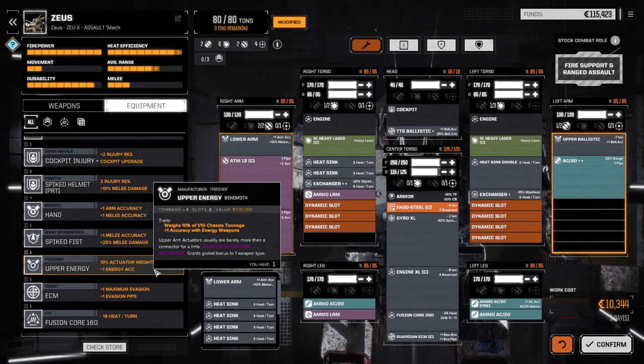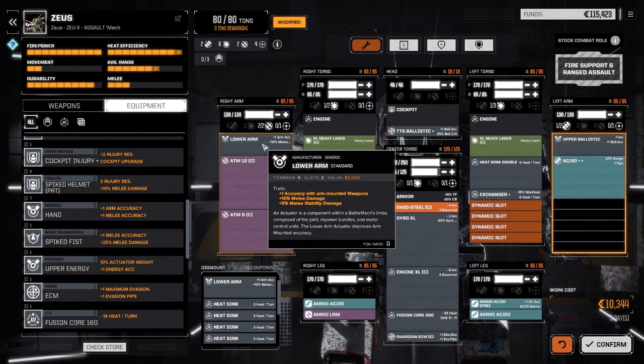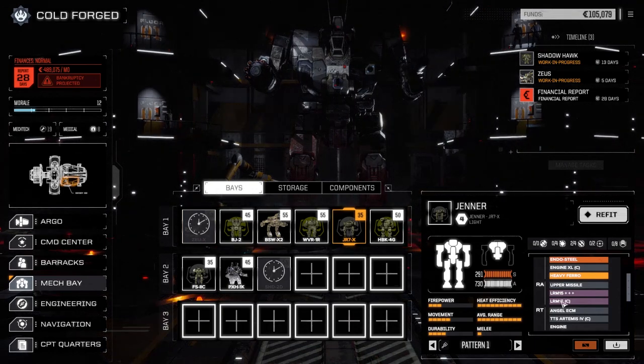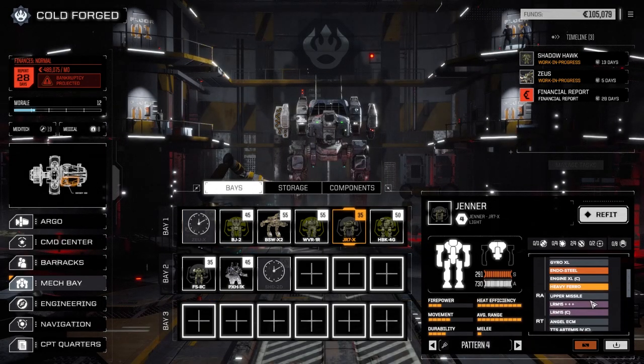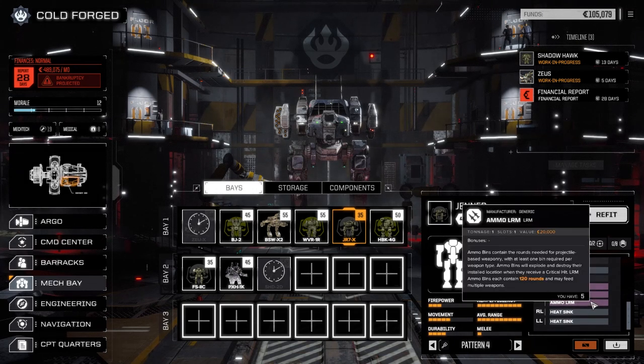Although if we take the Jenner out of circulation, we could use the upper arm actuator with the missile launcher bonus, which would be good. Let's confirm this. Actually, you know what — let's leave the Jenner in circulation. We're going to use it as a backup mech, just in case.